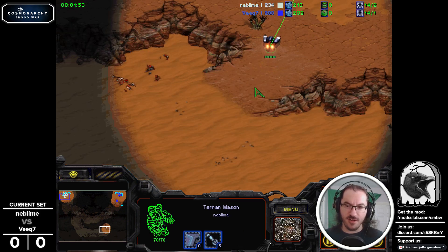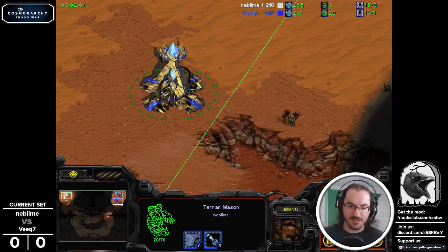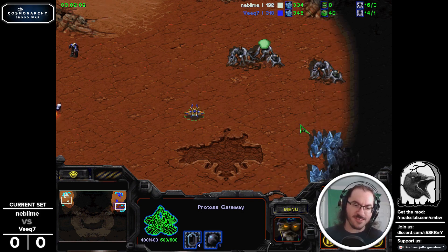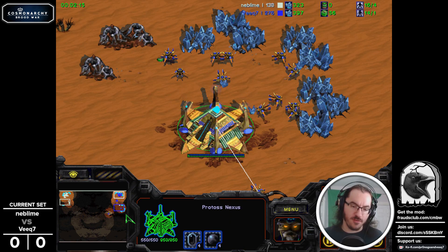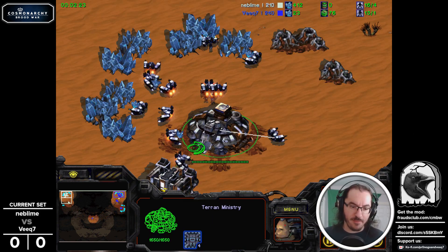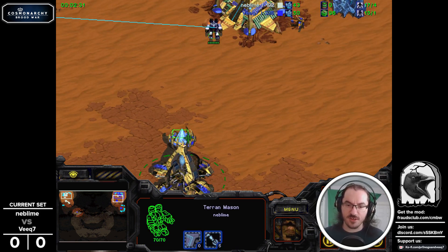There's eight minerals and double gas in the dead center of the map, with interesting bases on the left and right hand sides, plus a repeat of the dead center layout at the six o'clock location. You could take this third to be closer, but going to the fourth requires crossing a bridge and up a ramp. We have a gateway coming with zealots on the way — it looks like a one-gate zealot expand.